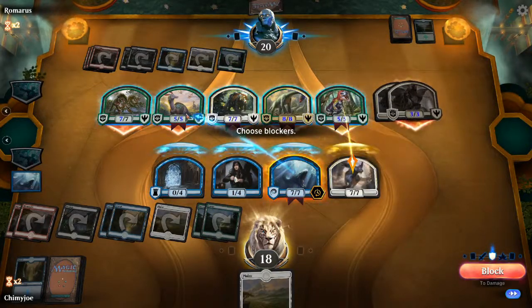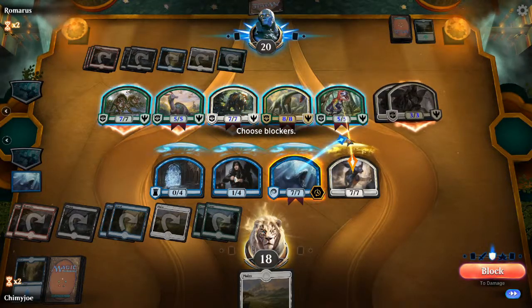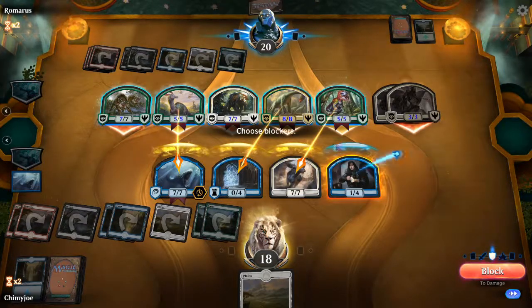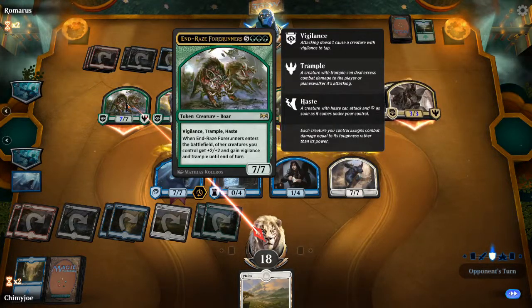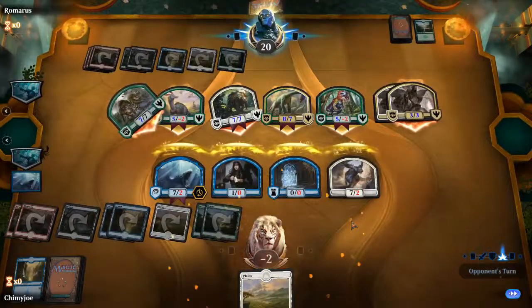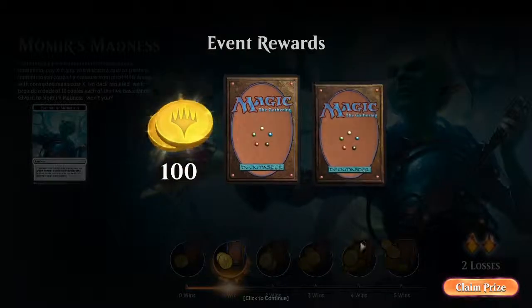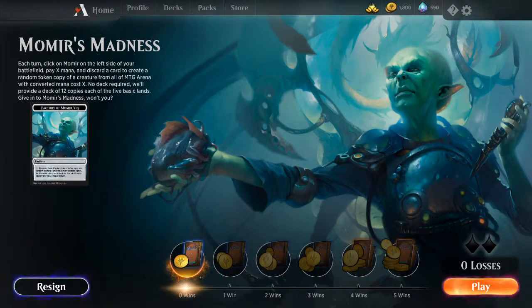We have to block this. He's gonna gain life. I gotta preserve at least some of the things — everything has trample. It doesn't matter where I throw this in front of. That's a really good card. I didn't have enough — I should've blocked something bigger. That's what I get for not doing math. What do we got for cards? Crush Contraband and Dinosaur Fodder. Well, I guess that's the end of this one.